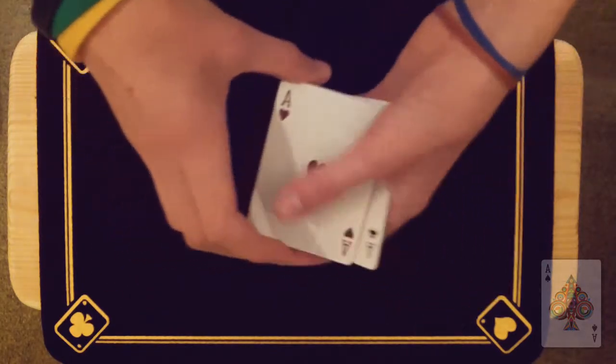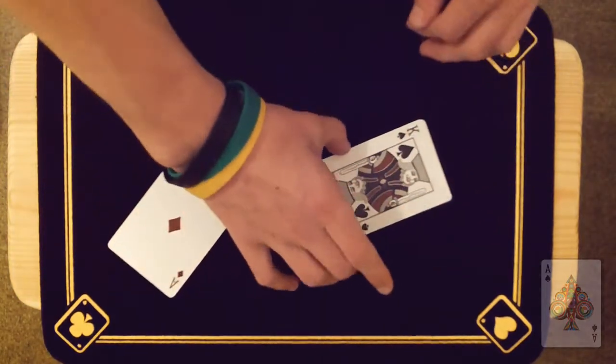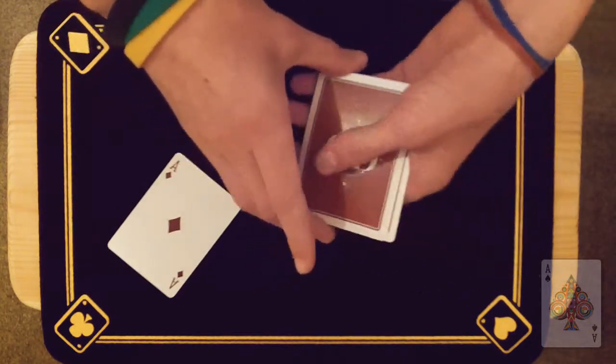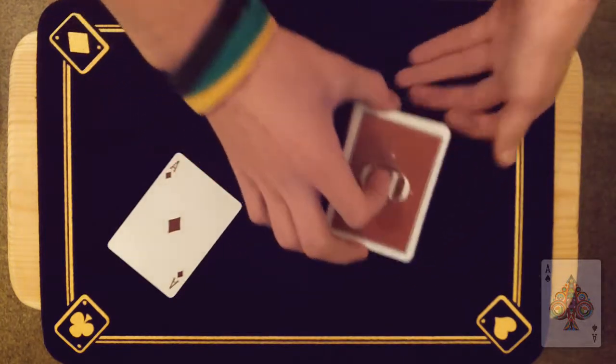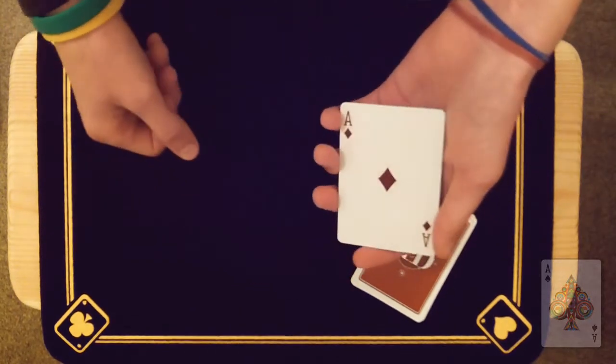Now there's a theory in magic that the four aces, because they have the least amount of ink out of all of the cards, are a lot easier to manipulate than the heavier cards — in this case the four kings. So I'll put the kings over there, leaving me of course with the aces.